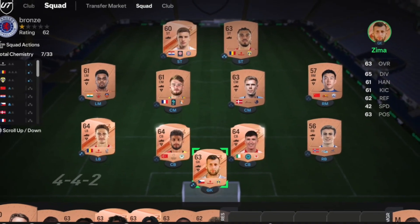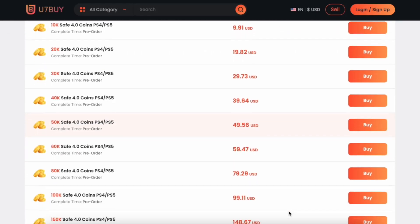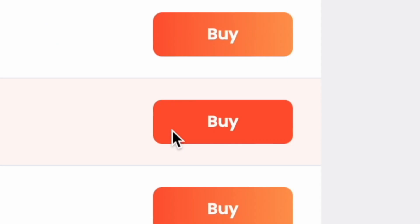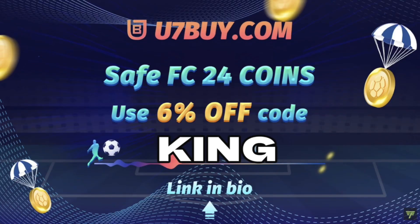Bored of having this? Make it a beastie - get yourself on the description below, get yourself to use Footbin, buy yourself some cheap reliable coins, and don't forget to use King with a cheeky six percent off.